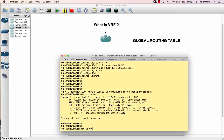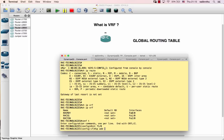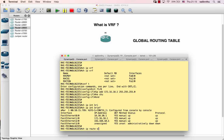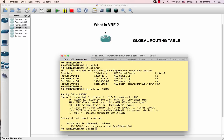With VRF, the router machines are logically separated - they don't go near the global routing table. For RAC-SG: interface FastEthernet 1/0 with IP address 172.16.10.1 255.255.0.0. Verify with 'show IP route VRF RAC-MDY' for the 10.x segment, and 'show IP route VRF RAC-SG' for the 172.16 segment.